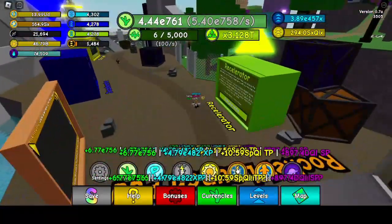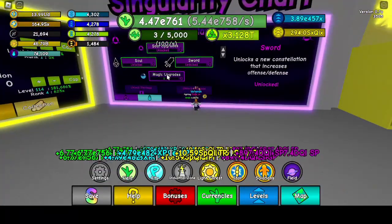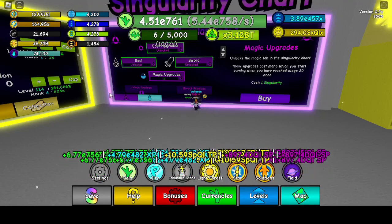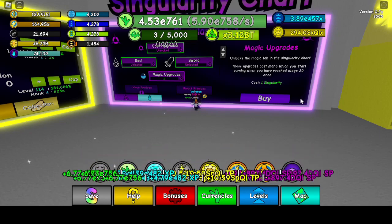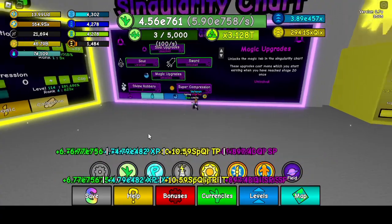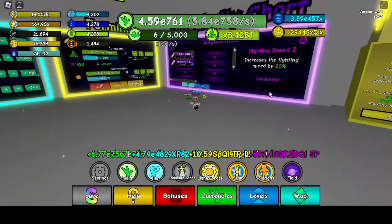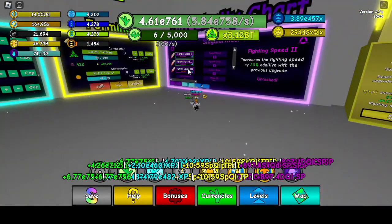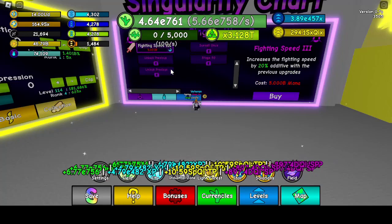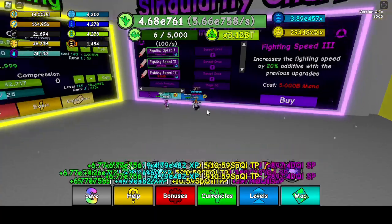Now that I have two singularities, I'm going to buy the sword constellation and magic upgrades. It unlocks the magic tab in the singularities chart. These upgrades cost mana, which you start earning once you have reached stage 21. So this will let me spend my mana — increase my fighting speed, increase fighting speed again. That was like 30 million. To unlock the next ones, I need to sunset once and get to stage 60.